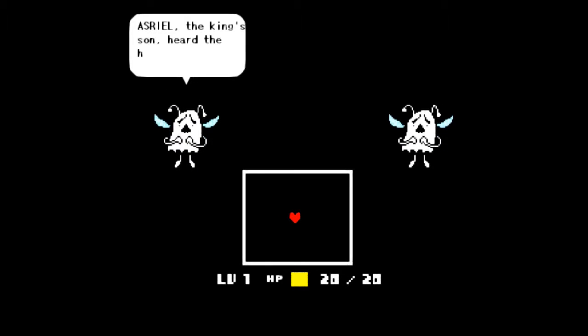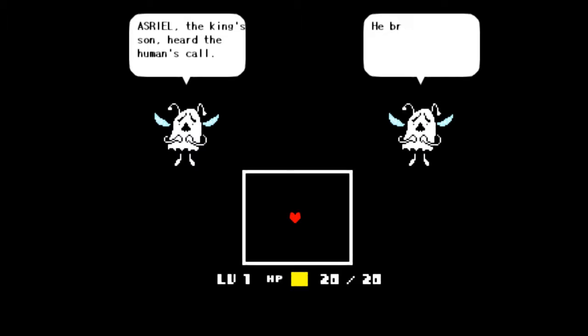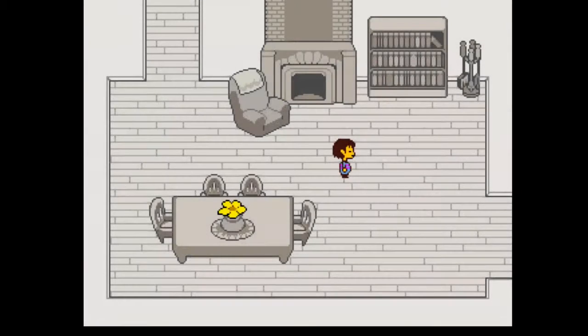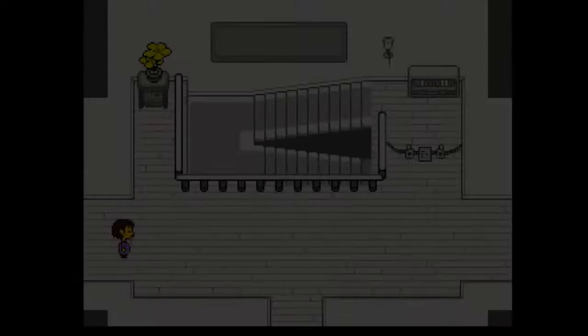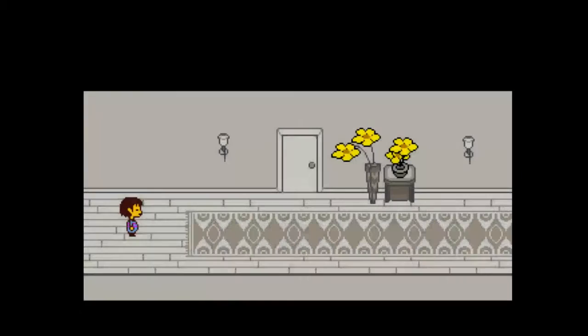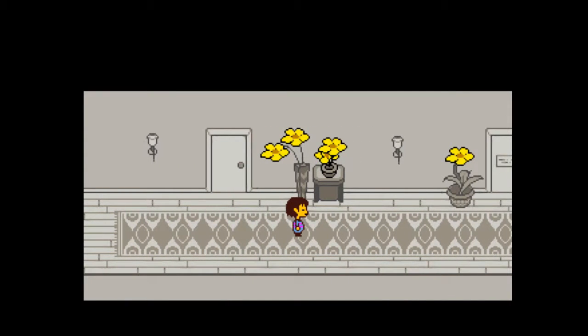Asriel, the king's son, heard the human's call. He brought the human back to the castle. Alright, let's go on this side of the house. Let's go on the flower.